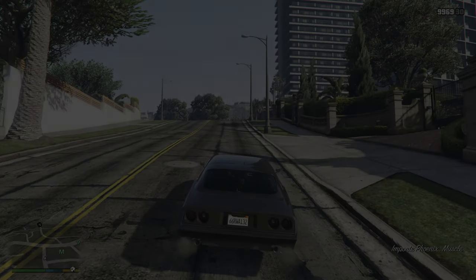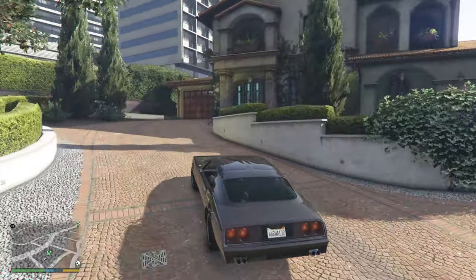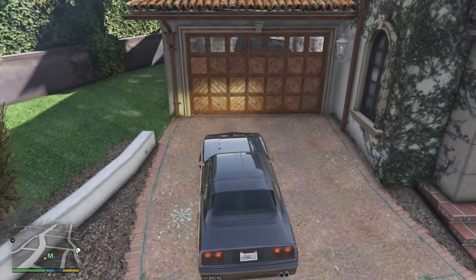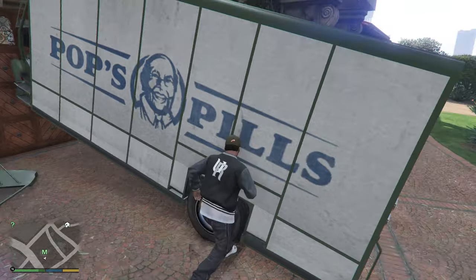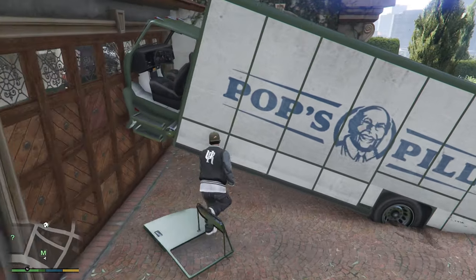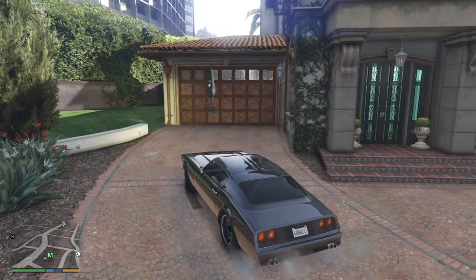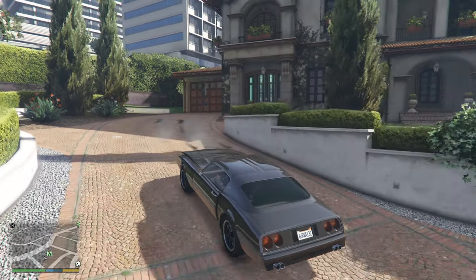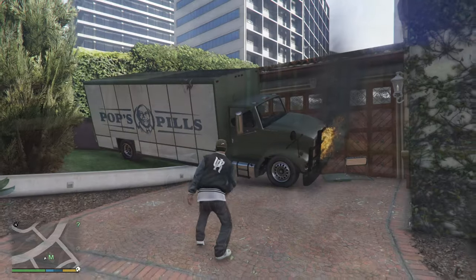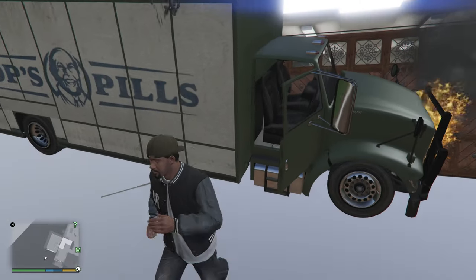Load the save up and then head to Michael's garage as Franklin and hope that the Benson flies out of there in a drivable condition. This is not what usually happens though — most of the time the truck will eject chaotically. If that happens you can load your save again, which is why the initial quicksave was so important. If the truck partially comes out, you can reverse away and try again without loading a save. If the game world turns invisible around Michael's yard when you get inside the Benson, don't be scared — this is completely normal.